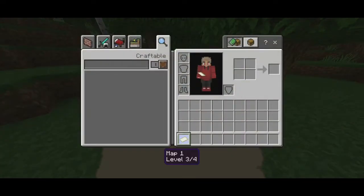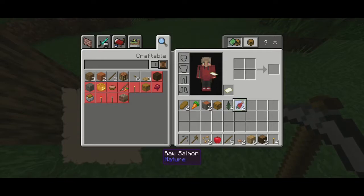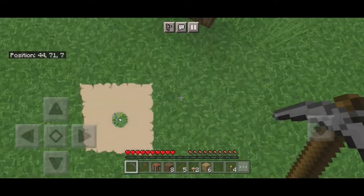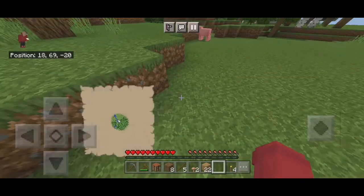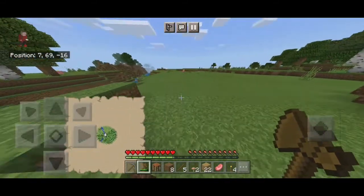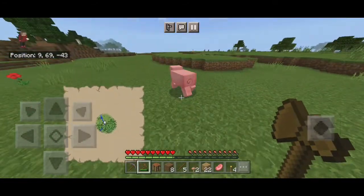We spawned in here and I turned on my map. We need strings and sticks so we can make a fishing rod to test out if this add-on works. We already have a stone pickaxe from the bonus chest, so let's go down into the mines and also kill some mobs on the way because we need food.